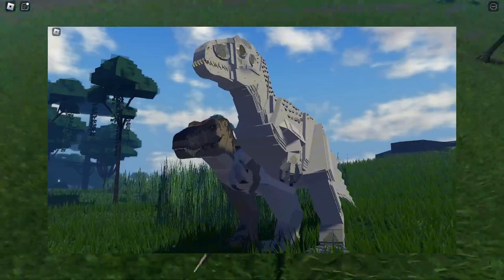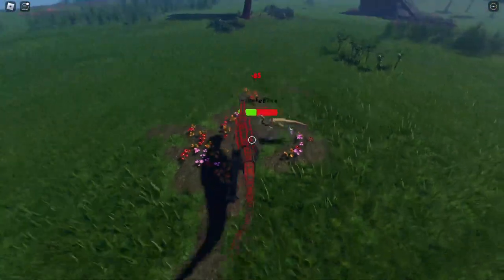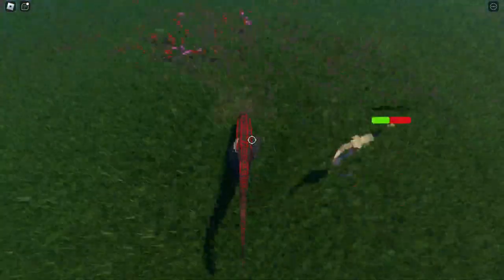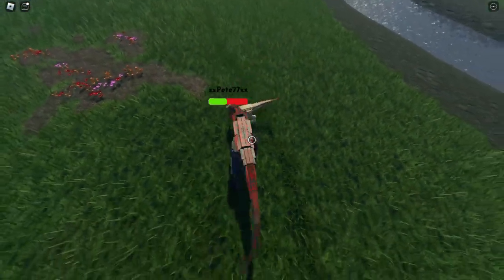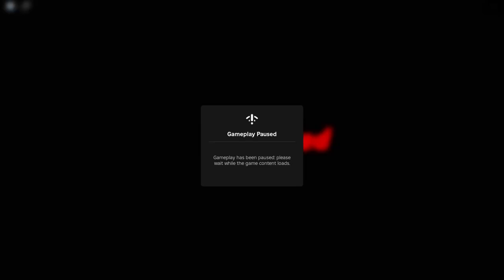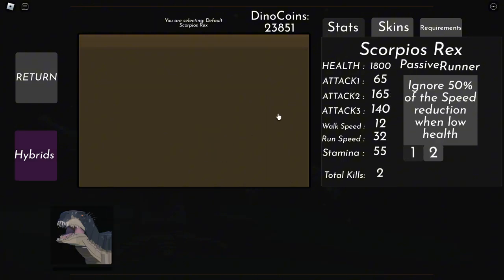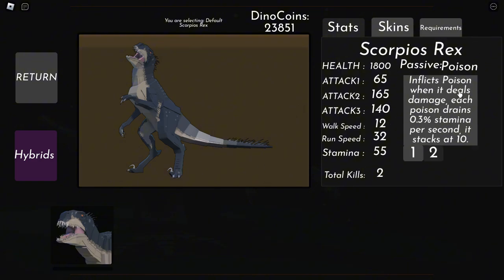The Indominus Rex is larger and stronger than the T-Rex, so I think the Indominus Rex will have evolved traits because it is so strong and intelligent. I hope they add more traits just like the hybrid Scorpius Rex, which has poison, ignores speed reduction by up to 50% when at low health, and inflicts poison that drains 0.3 stamina from enemies.